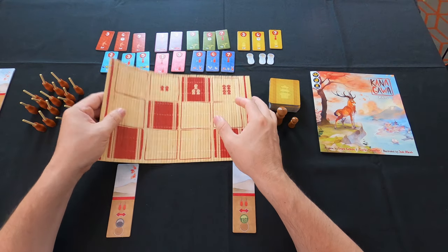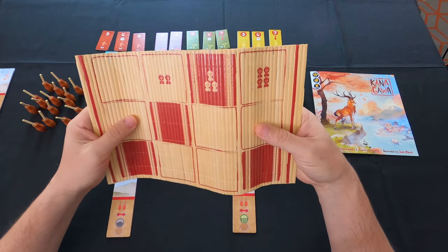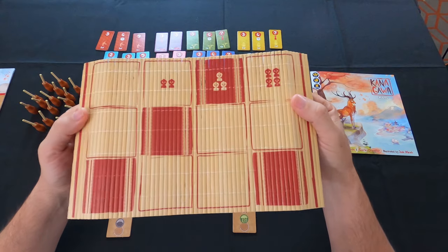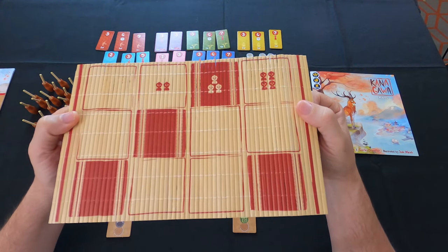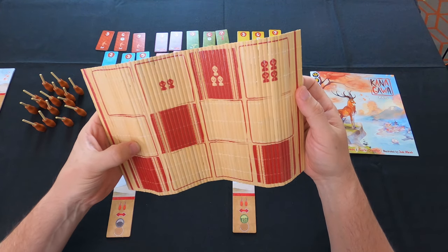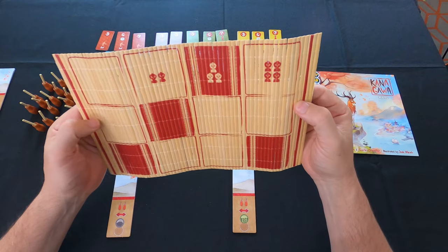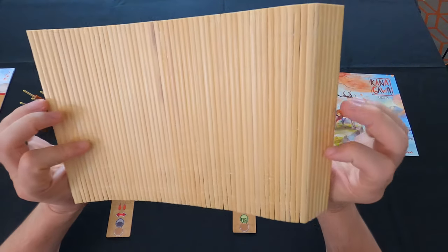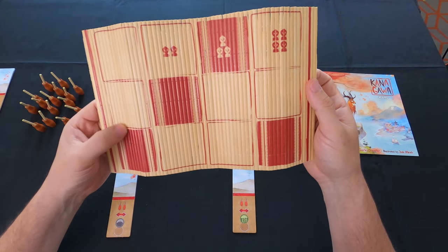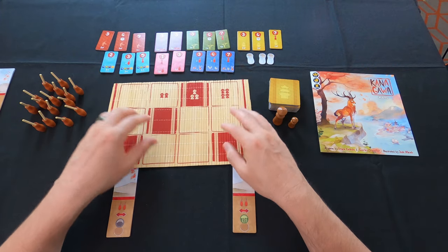Here we have the main mat, which I really really like the way it bends and looks — it kind of looks like one of those mats you see at a Japanese or sushi restaurant. I can't tell if these are wood pieces or plastic, but I love the way it moves and looks. Super awesome. There are four columns on here. If you're playing a two-player game you only use these two columns; three-player you use three columns; four players you use all four.